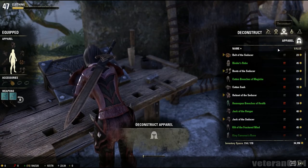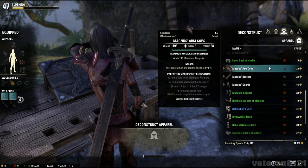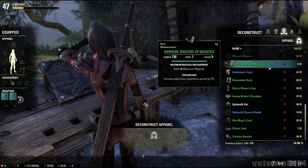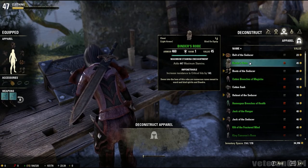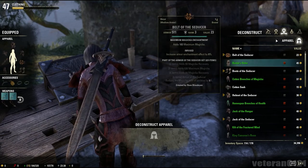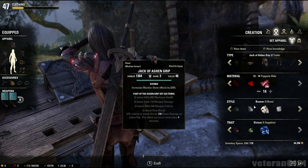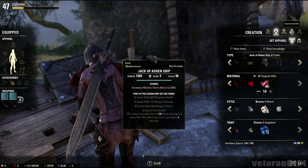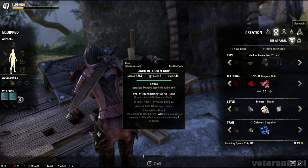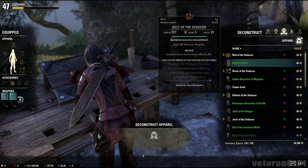You can also deconstruct equipment. This is a way to get materials back — if you're breaking down crap you don't need, you'll get materials back. You'll get stuff like trait stones and style stones. A lot of times you'll get stuff based on your blacksmithing skill. There are skill points you've got to put in to improve the chances of getting items back when you deconstruct something.